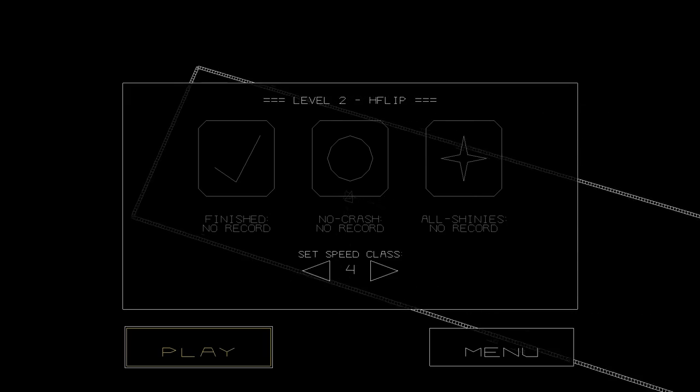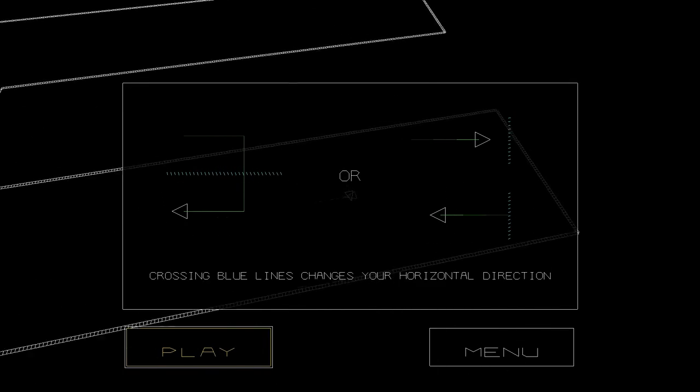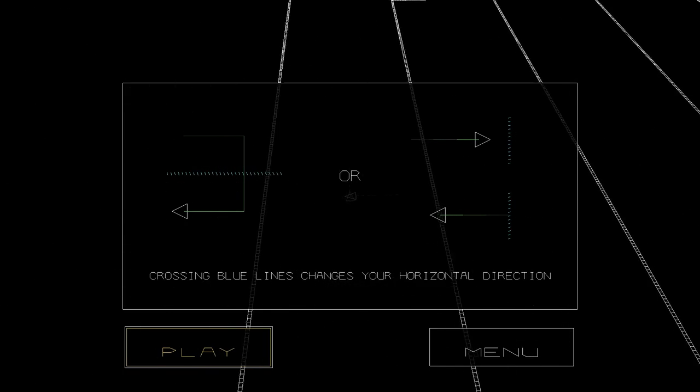Let's go onto the next level! Yes, this one. Crossing blue lines changes your horizontal direction. So now, when we go across this blue line here, you can see the horizontal direction flips. And that, my friends, is the game.